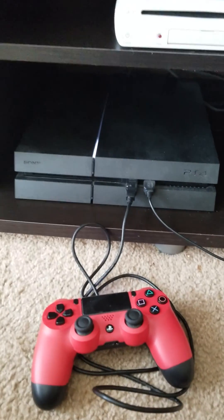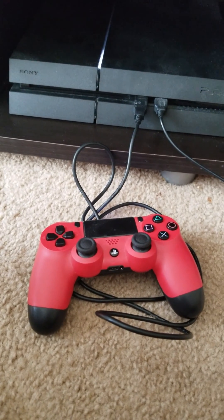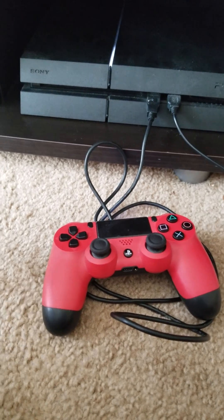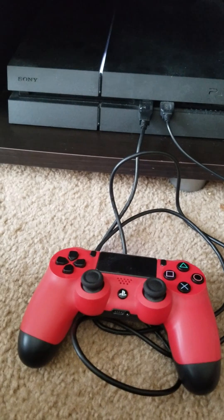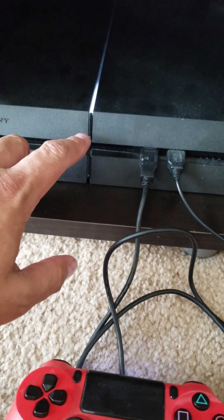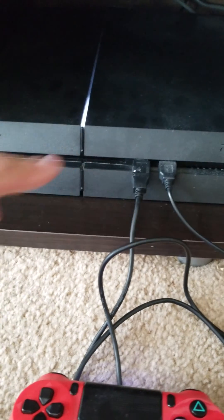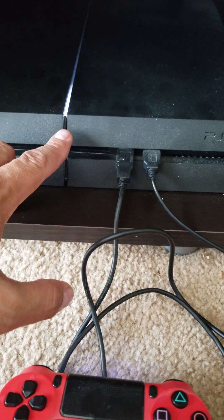To get faster internet on your PS4, if your internet speeds are super slow and you're having issues downloading games, go into safe mode. Turn off your console completely, then hold the power button until it beeps twice and let it go. Once it's off, hit the power button again and leave your finger on it until it beeps twice, then let go.